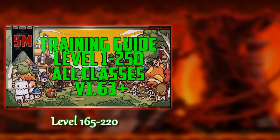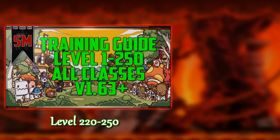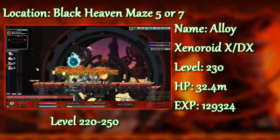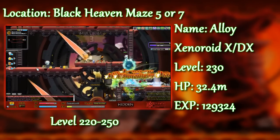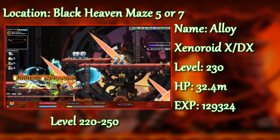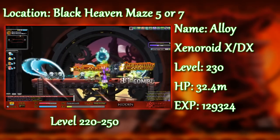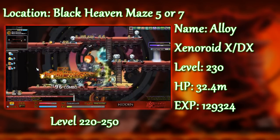If you actually made it to level 220, you'll find that the only addition to your training is one of the new maps from the Black Heaven update: Black Heaven Maze 5. It has really good spawn rate and a pretty condensed map, but it's mostly good if your character has a very mobile up-jump skill. They do deal a lot of damage, so it is a tough place to train — more of a change of pace if you're tired of Stronghold. You do not need to do the Black Heaven pre-quest to get to this map. Check the description for a detailed written guide on how to get there step by step.